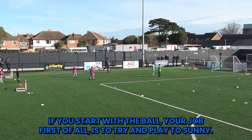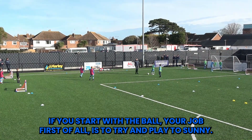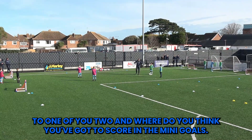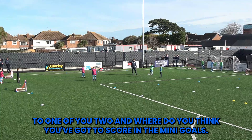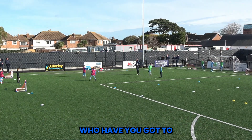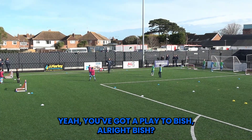Now the aim of the game — greens, if you start with the ball, your job first of all is to try and play to Sonny. If you play to Sonny, Sonny's got to try and play it back to one of you two. And where do you think you've got to score? In the mini goals. Pinks, what do you think you've got to do? Who have you got to play to before you can score? Oliver Bishenden, yeah?